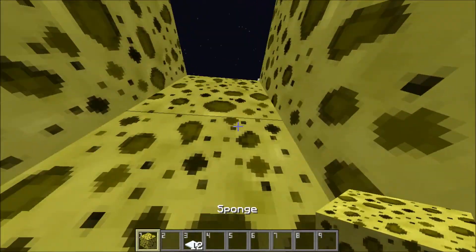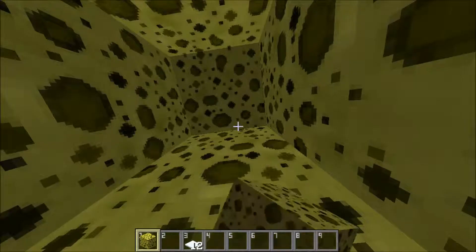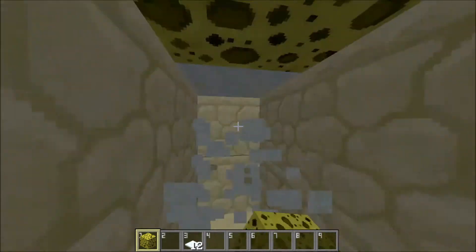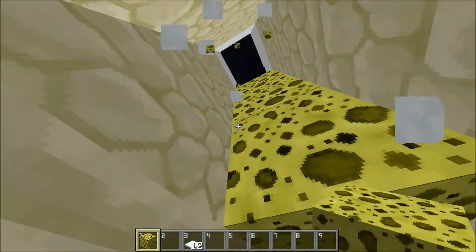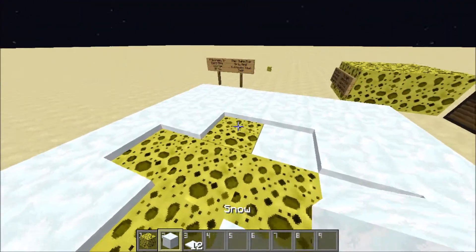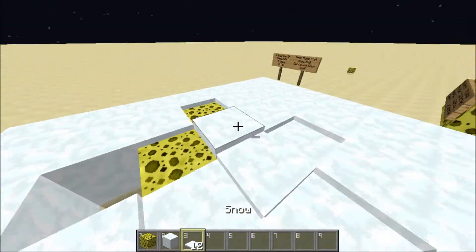So this is 16 launcher pads right here, and then you have 17, 18, 19, 20. So there you go, that uses all of your launcher pads. And of course, before you go into the trap, place snow above your pads like so.